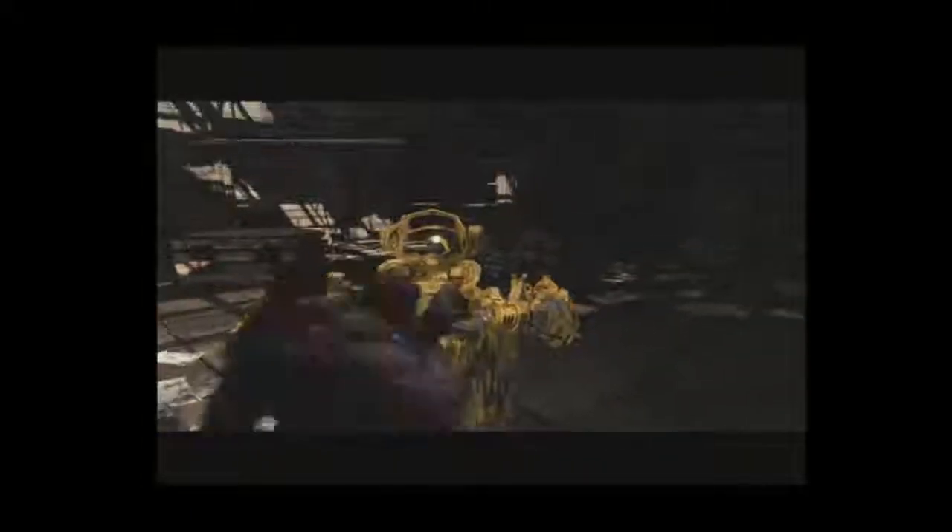Use the loader to kick aside the overturned locker, then hop off the loader in the area near the food supplies. Enter the manager's office on the right to find another boom shot, along with a cog tag on the desk next to the computer.